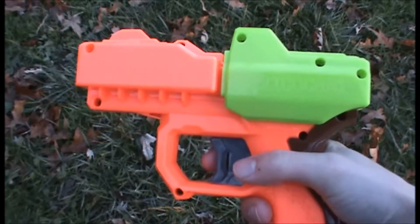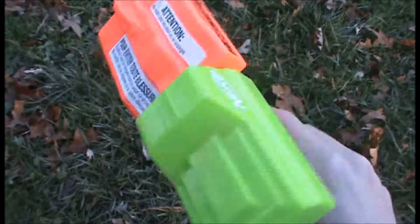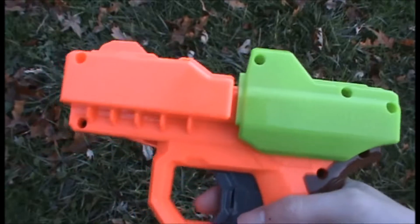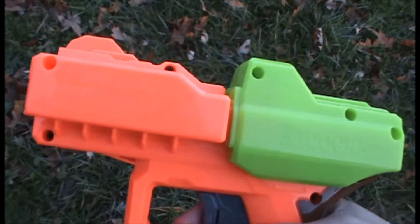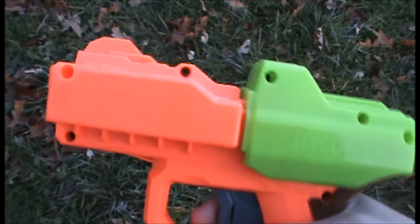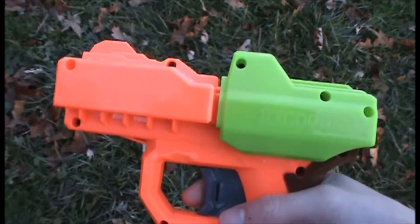The Ricochet is one of three Nerf Vortex Zombie Strike Blasters, and this is the smallest one. They're actually front-loading blasters, which is kind of interesting, at least for Vortex, because normally you had to put them in the back like with the Proton. But you'll soon see why this may not be the best design.